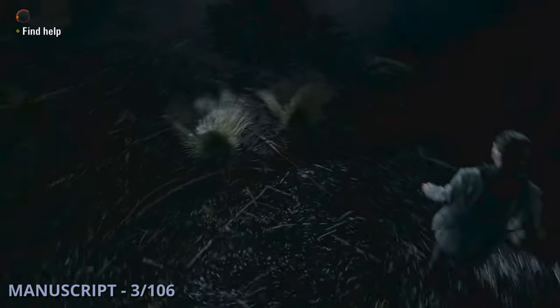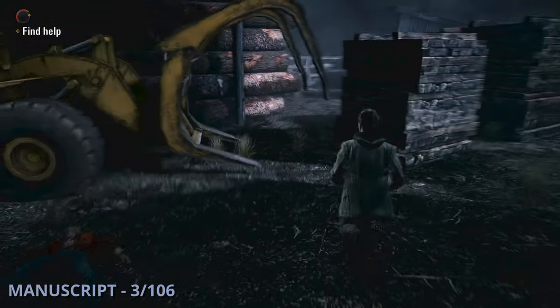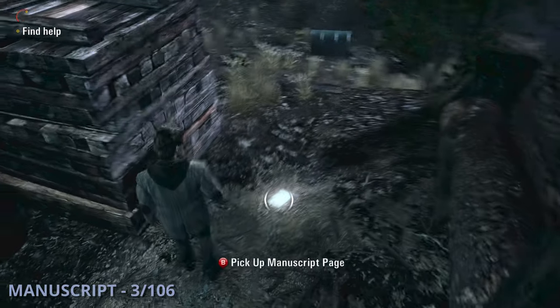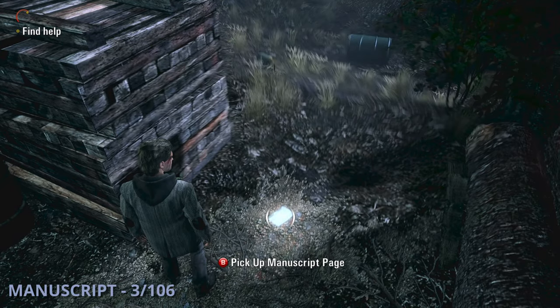Manuscript 3 is going to be as you go through the Lumber Mill area. You'll pass a tractor and a truck, and then you'll find this one sitting on the ground on the path that you have to walk through. These pages glow pretty brightly, so they should be pretty hard to miss.